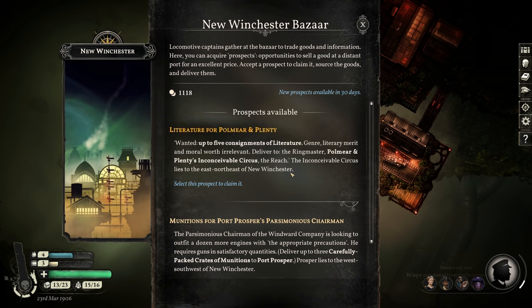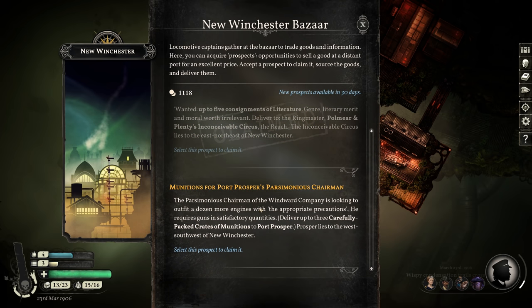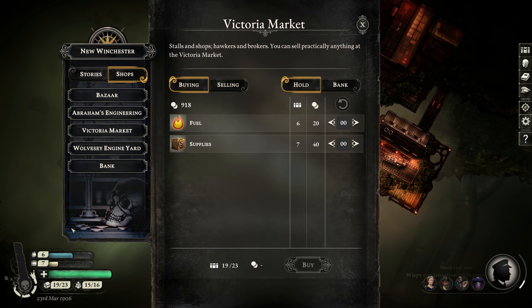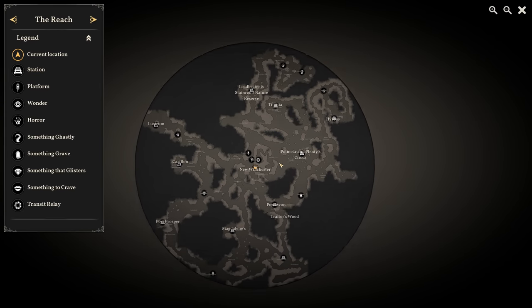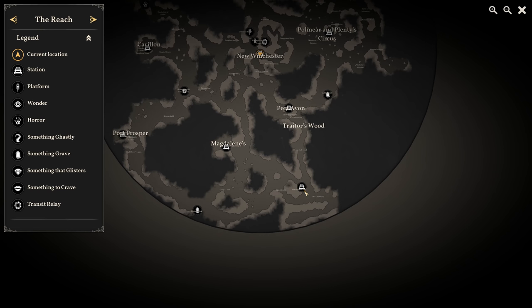We have a bunch of new prospects — five ministry-approved literature for the Circus, and munitions for Port Prosper's Parsimonia's Chairman — I'm not going to do that one. Bought some fuel and supplies. We've only gotten three port reports so far, so Port Avon, Magdalene's, and then Trader's Wood.